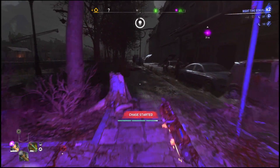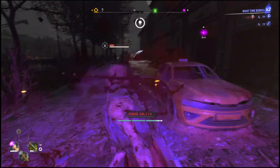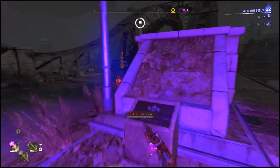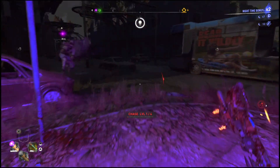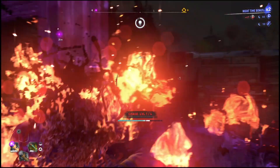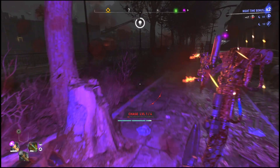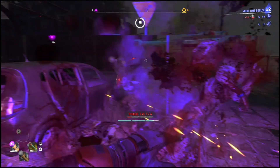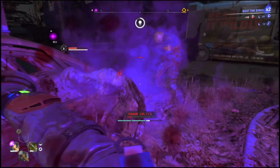The only downside to this: once the chase gets to round four, go up in the building where the UV light is and end the chase, because once too many volatiles pile up it's going to be super annoying. They will be jumping in and out of the light, spitting at you, and it will just be too much burst damage — so be mindful of that.